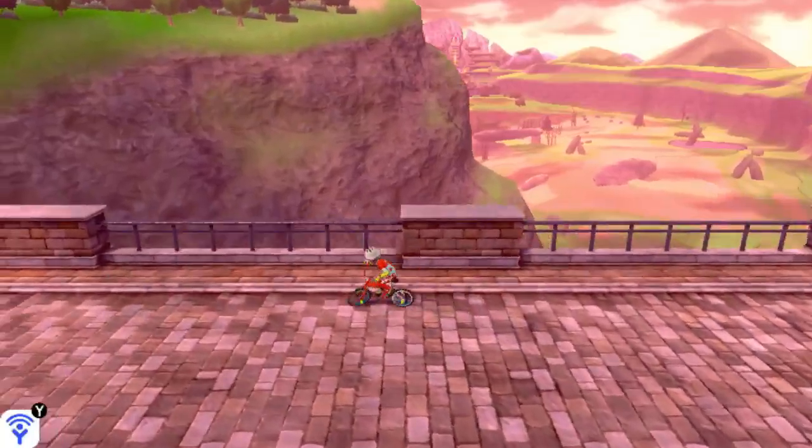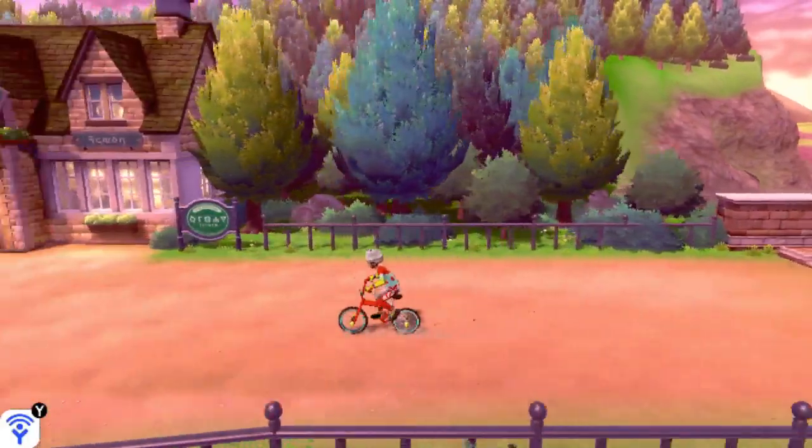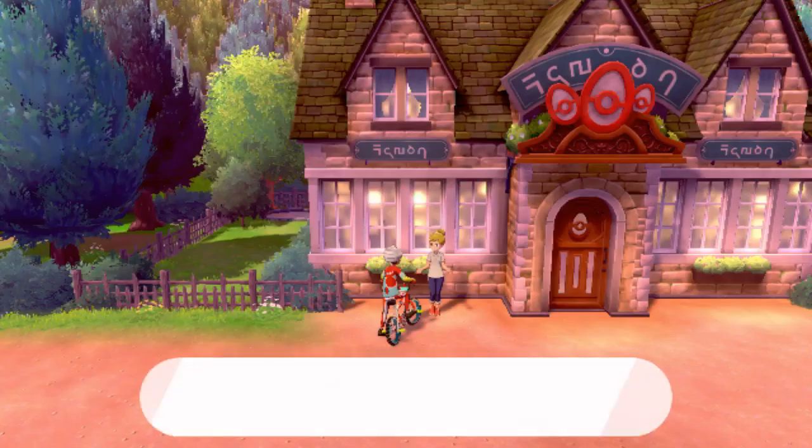So now we're gonna ride around on our bicycle and keep riding back and forth up this route, which is the Masuda Method, and she's gonna have an egg for us. Bam — so now we have an egg, and that's gonna end up being a Zigzagoon egg.